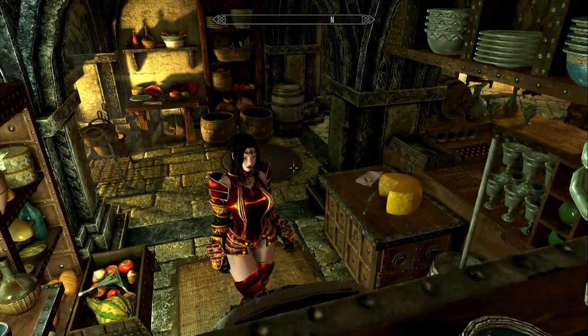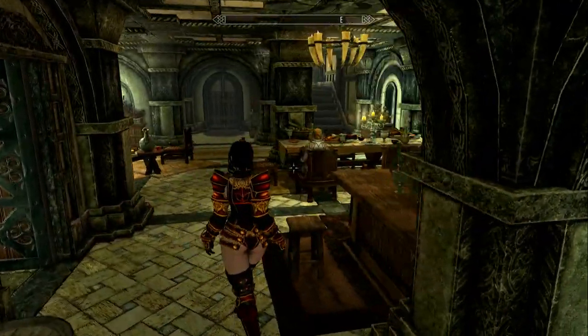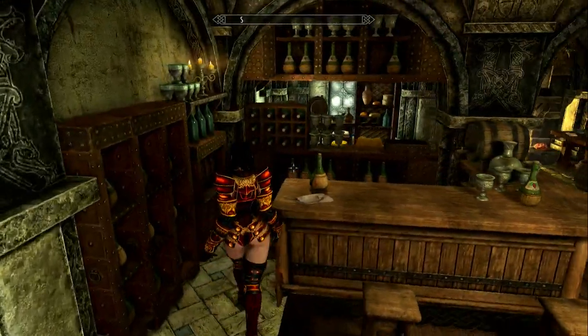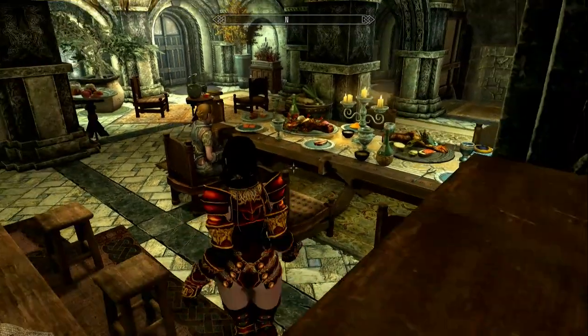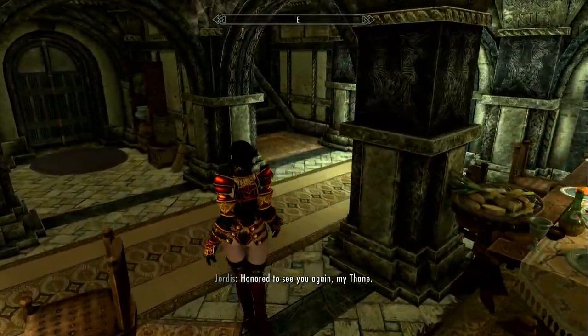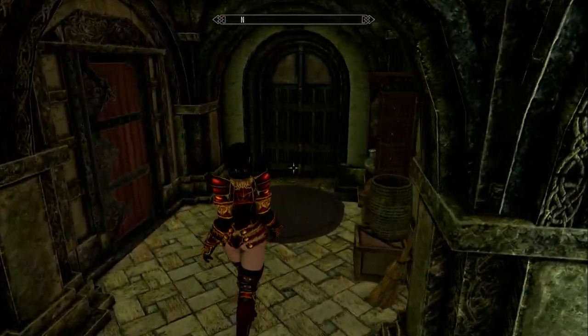I don't even usually have any kind of mod for homes other than Bree's home — I try others out though. Oh, in here we have a bar, in case you want to belly up to the bar or whatever. We could go upstairs or downstairs, but let's not do that yet.